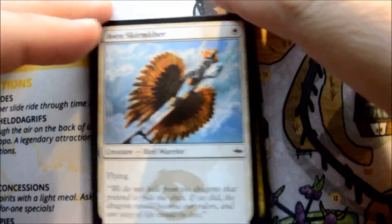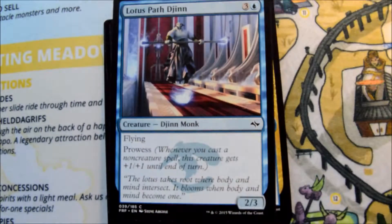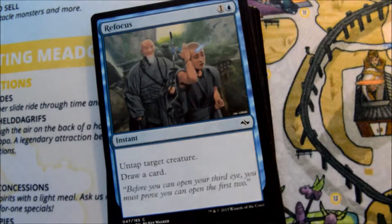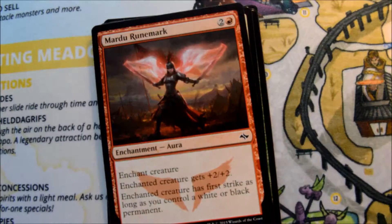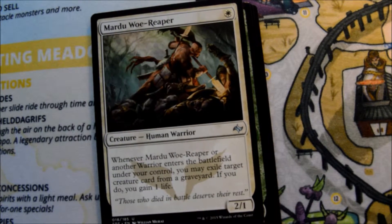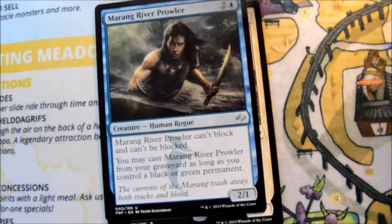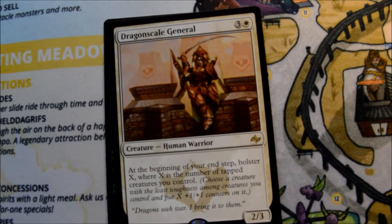We're riding pretty high on the Khans we just opened, so I'll quickly flip through the commons and get to our uncommons and rares. First uncommon: Mardu Woe-Reaper, Battlefront Krushok, Marang River Prowler, and our rare is Dragonscale General.